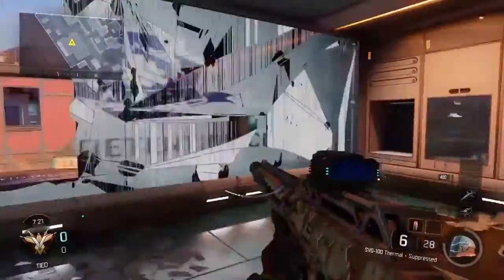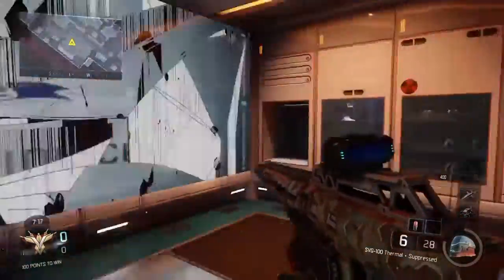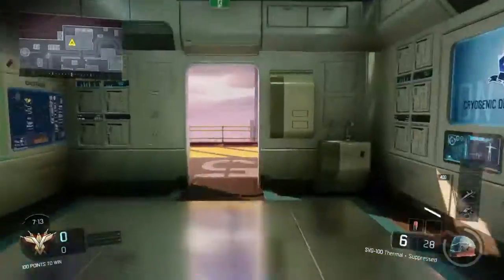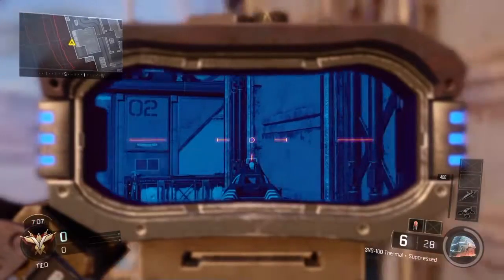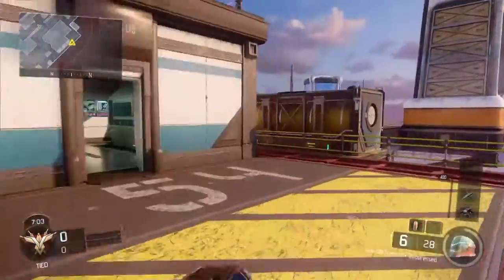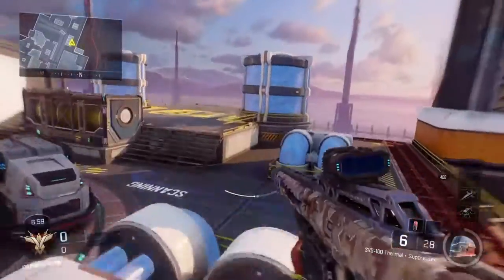This part is basically the exact same as the other side — has a little area, two doors. The only difference is this one doesn't have a wall run to get into it. Since we're exploring this side, there's a little place that goes down where you can get some pretty cheeky sniper shots — yeah, actually it's really good. That's that side, and this just brings you back to spawn.